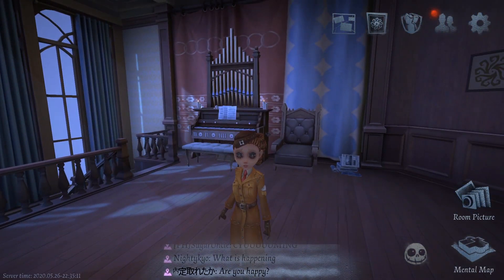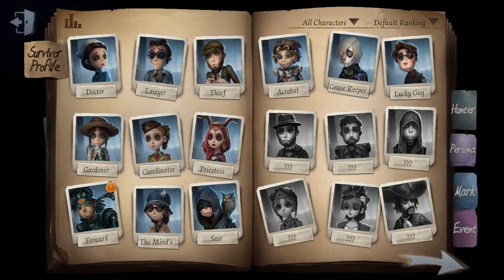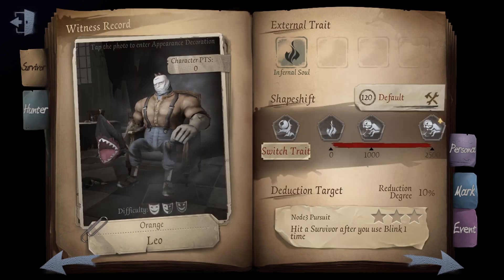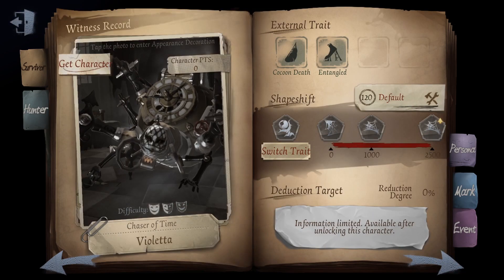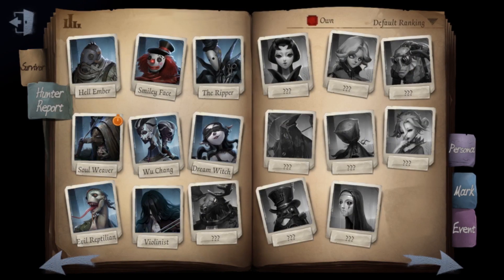Firstly, you need to find a hunter that is based on your interest to play. Interest gives you motivation to learn, and motivation makes your life easier and more exciting when you're actually using the hunter you're interested in. Then, you need to stick with it. At this stage, all you need to do is invest your time by playing the hunter match upon match until you can use their ability without needing to think about what it does, and become flawless when using it.